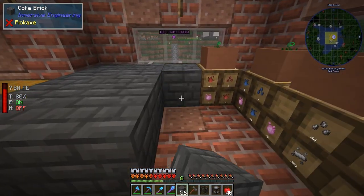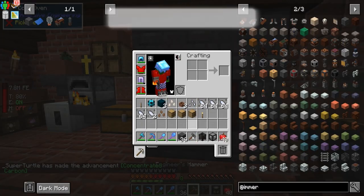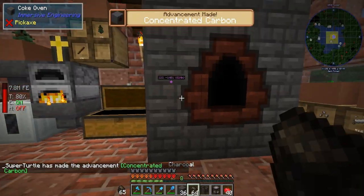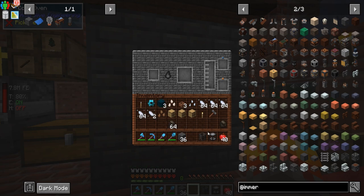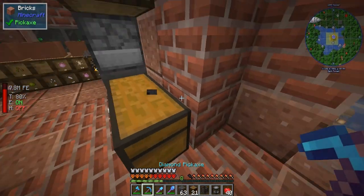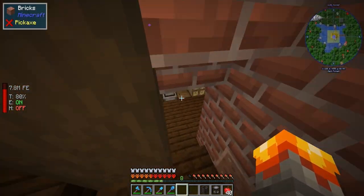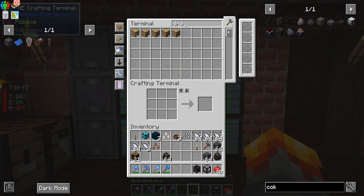One, two, three — it's solid. This is going to be the coke oven. We're going to put charcoal into here. Okay, so we're going to move this and give it its own botany pot — we just got a couple. There are a few things we need to get this going. We're going to make quite a few coke bricks; I'd like a couple running. We'll put the botany pots in there. We're going to have three of them, and we need some void upgrades.